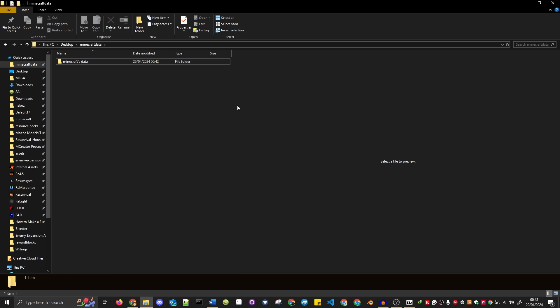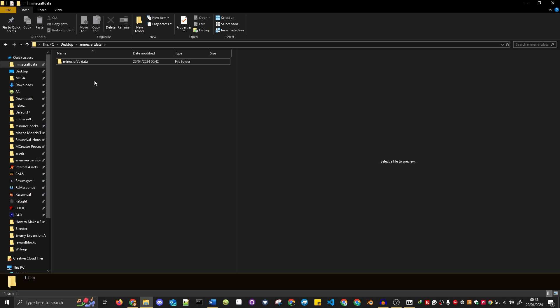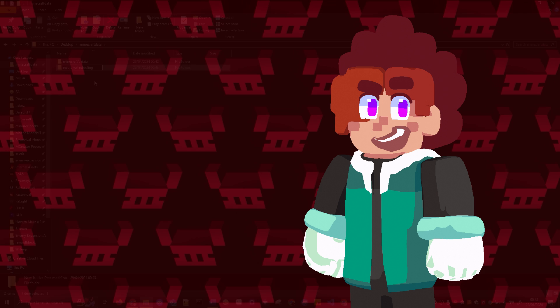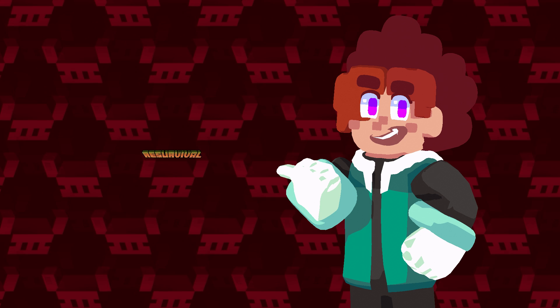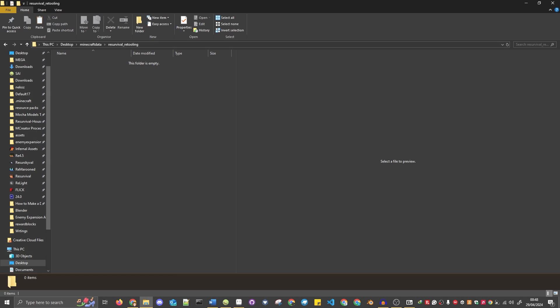First things first, you're going to want to make a new folder named whatever your datapack's going to be. More quickly than right-clicking and clicking New Folder, you can instantly make a new folder by pressing Ctrl+Shift+N on your keyboard. Please remember this, as it will exponentially speed things up later. I'm going to call this, for no reason at all, Resurvival Retooling — that's the name of the datapack I use to make my modpack work. Now that you have your main folder made, go into it. You're going to need three things.